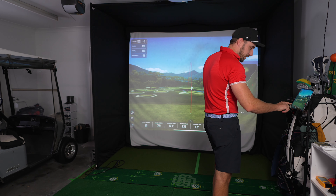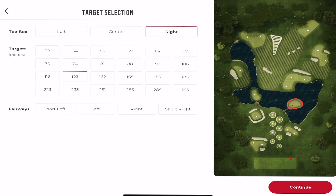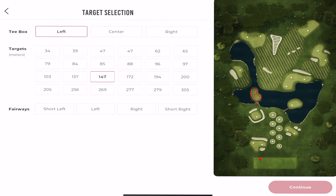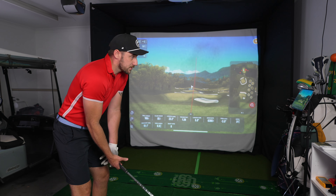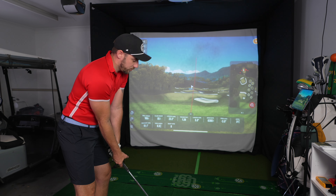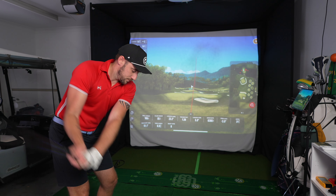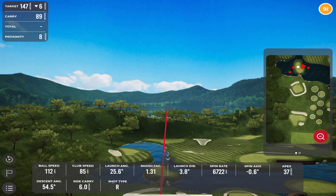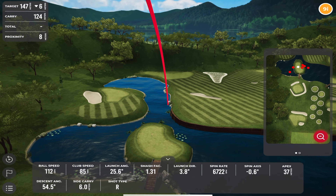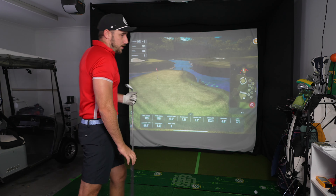Let's change the tee box because I'm obviously not getting there very well. I can go into the target settings and change it. Going to the left one — 147, I like that number. I forgot to change it to a 9-iron, I had it on pitching wedge, so now we're on 9-iron. That was nicer — a little bit pushy, but okay.